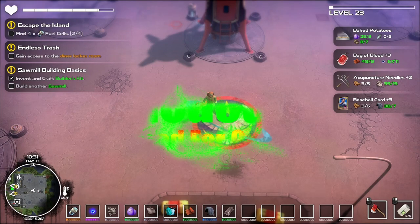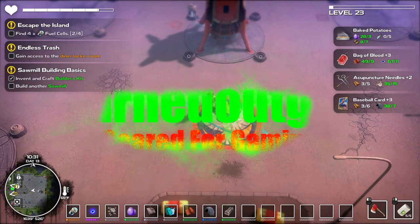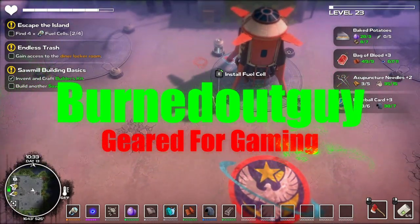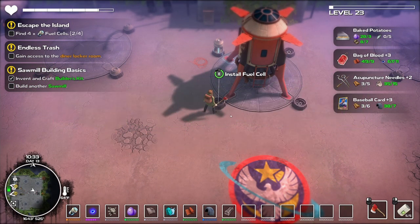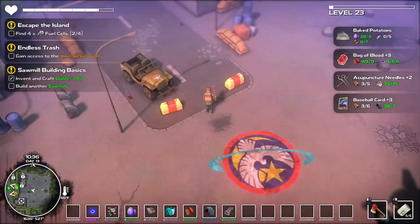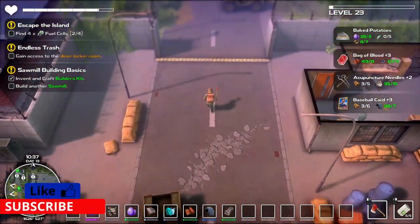Hello everybody, Burktokai here and welcome back. So we're playing Dismantled today and we're going to drop off a fuel cell that has been in my inventory for quite a while now. So we need to put that in there. Bam! Done. Okay, so now we've got an extra inventory slot. That's super awesome, that's exactly what we need.